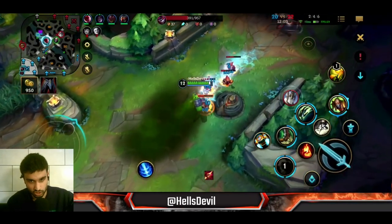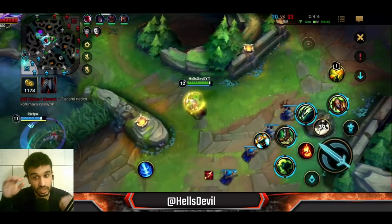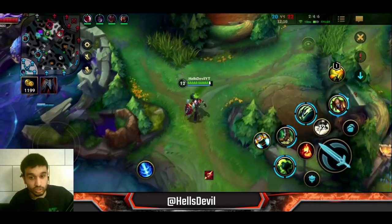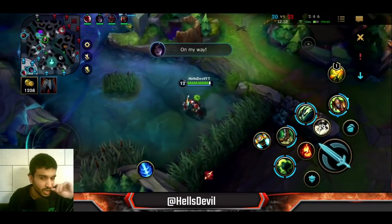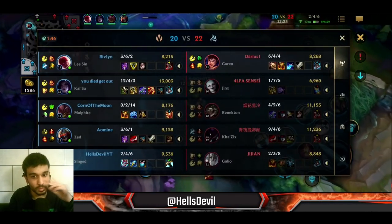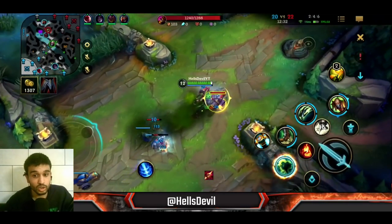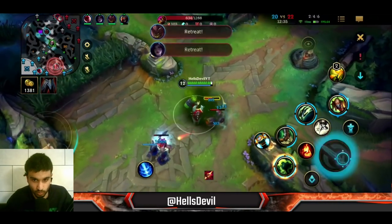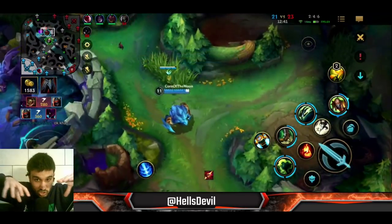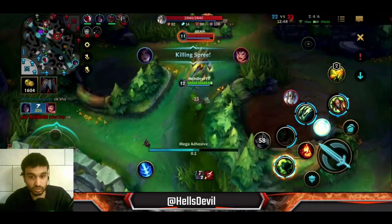Right now the game is going to change - I'm transitioning from mid game Singed to late game Singed. Late game Singed is a monster. All you have to do is use your ultimate and go 1v5 - I'm not even kidding. You can genuinely dive into the enemy, take some damage, then just run. When you're running they cannot chase you, because if they chase you they're going to take insane damage. You're going to zone enemies so well with your fart gas - it's going to stink everywhere for them.